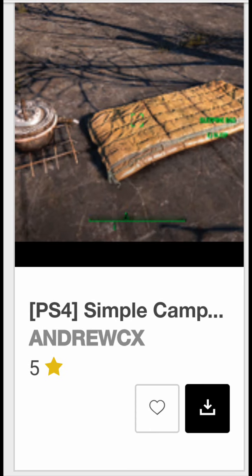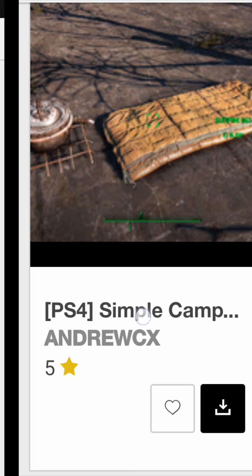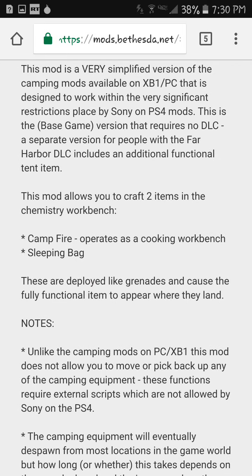The third one is called Simple Camber, and this is definitely for those survival players. If you play survival, you obviously know you cannot save unless you go to sleep. This allows you to throw down a sleeping bag and a cooking station, so you can cook your food and sleep and save before you go into a crazy mission.